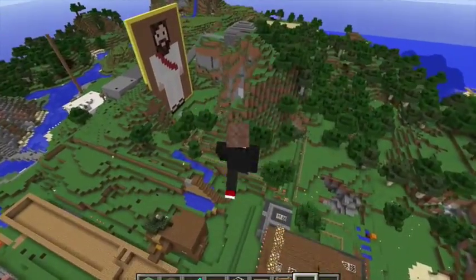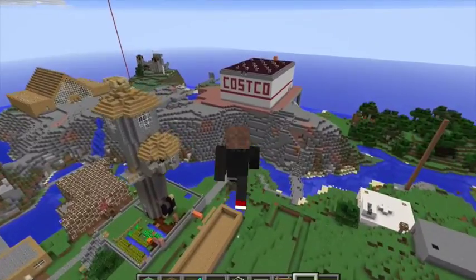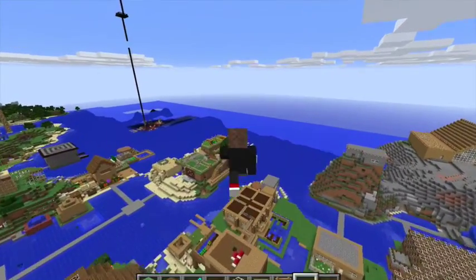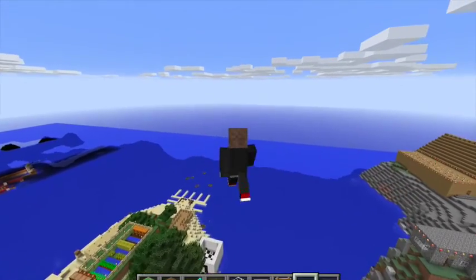There's our giant Jesus statue — that's part of a prayer walk we have. We even have a Costco and you can go in there and there's aisles and all kinds of things. One guy built something really cool. Let me fly out over here — oh, there's the Park Meadows shopping mall, that's pretty cool.